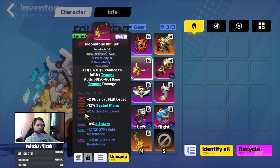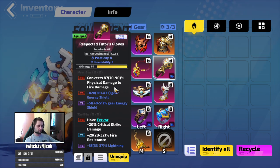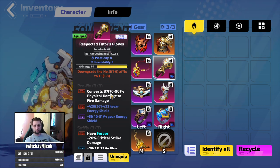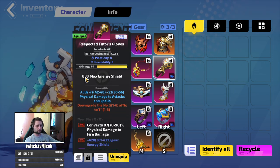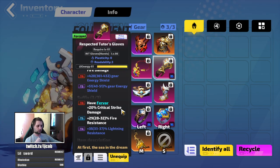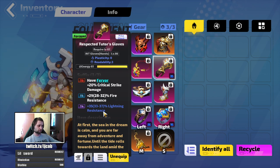For the amulet: physical skill level, sealed mana, resistances, and if you can get one, plus two active skill levels. For gloves, you want a conversion mod — the best would be convert physical damage to lightning damage. I got these from the marketplace converting to any type of damage; lightning is best, fire is second best. You also want a lot of gear energy shield and gear energy shield percentage. Definitely want Fervor; critical strike damage is optional but 20 percent increased damage effectively since you 100 percent crit.